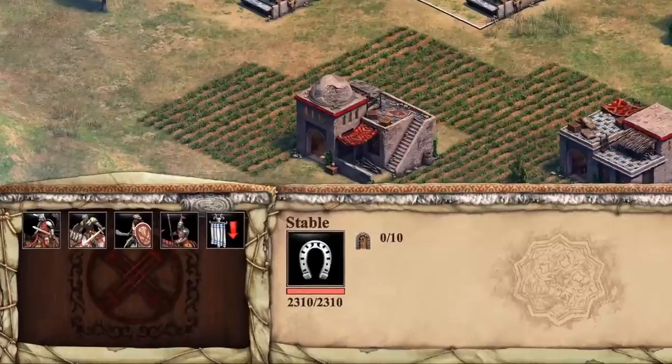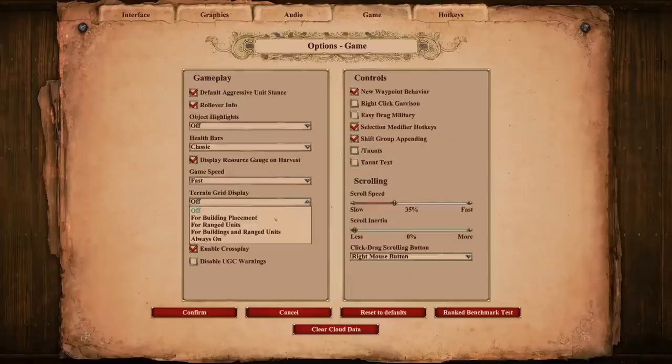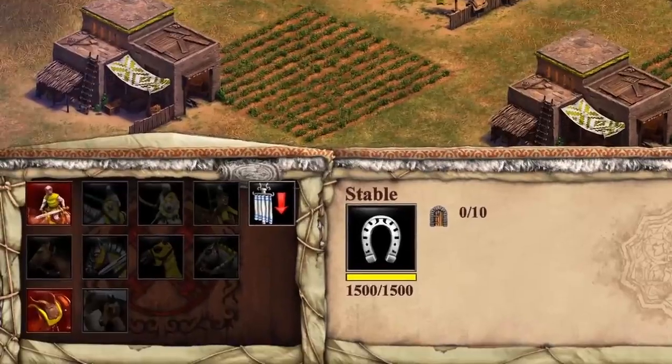Building and unit icons now match the player's colour. There is an introduction of a new optional dynamic grid mode, and a new optional UI feature shows buildings and technologies that are not yet available darker in the command panel rather than invisible.